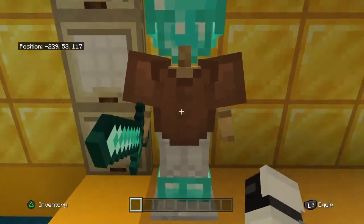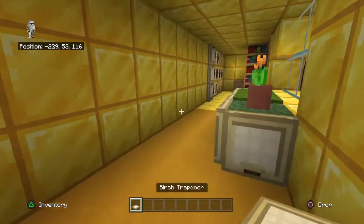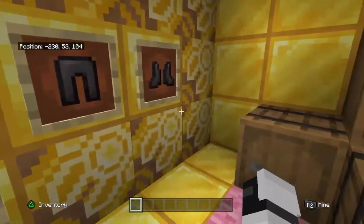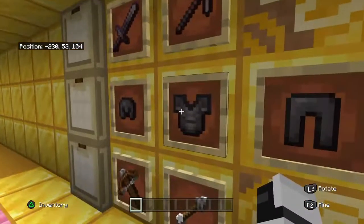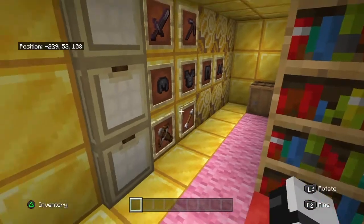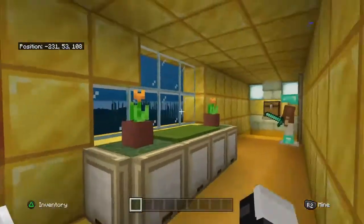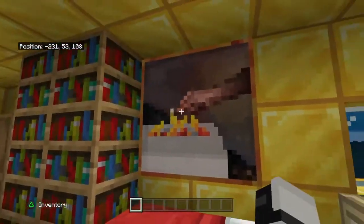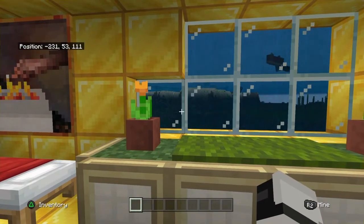Moving on, there's an armor stand here, pretty normal. There are also birch trapdoors on the wall, and yellow glazed terracotta. There are item frames with armor and weapons, and barrels — luckily they don't have anything in them this time. I hadn't seen what was in the chest yet anyway.